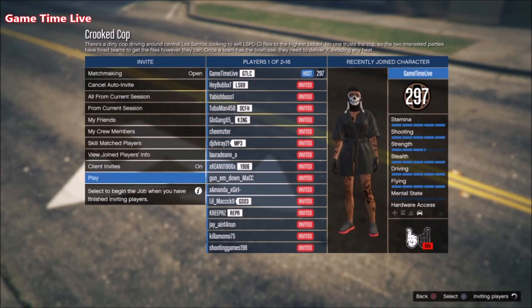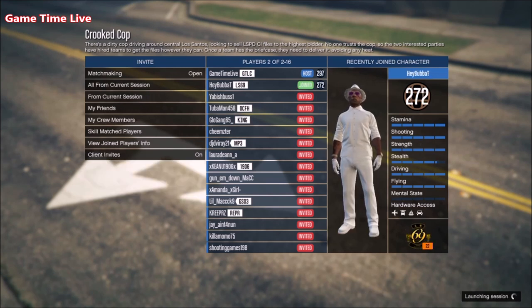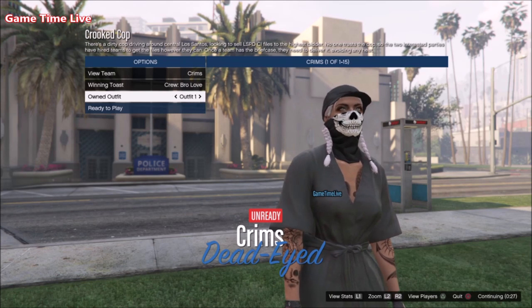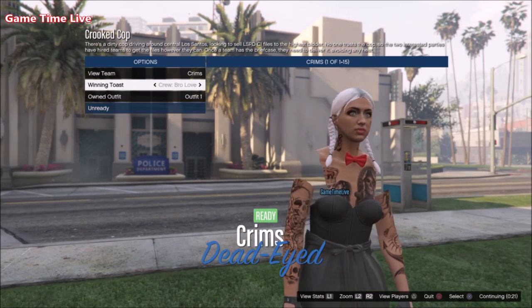Make your way over to that job — it doesn't matter if you host it or join it from somebody else — but make sure the clothing has been set to Player Owned. Once you confirm settings and invite a bunch of players, wait for the mission to load up. On the outfit selection screen, scroll over to Owned Outfit and click once to the right to merge the very first outfit — this is what it should look like.